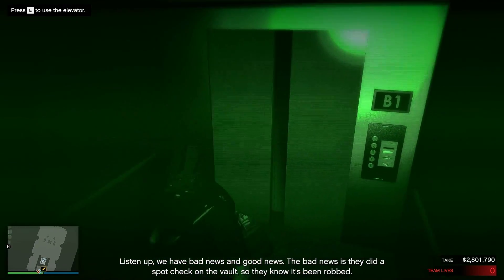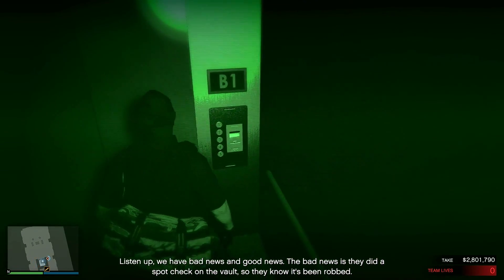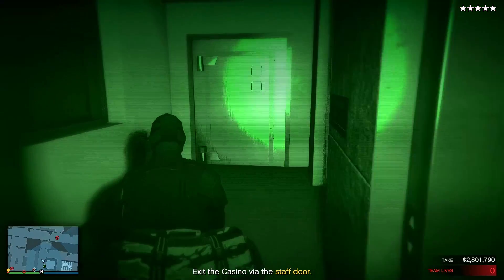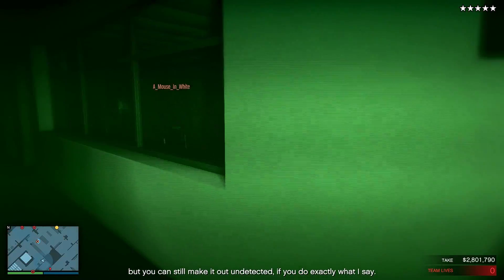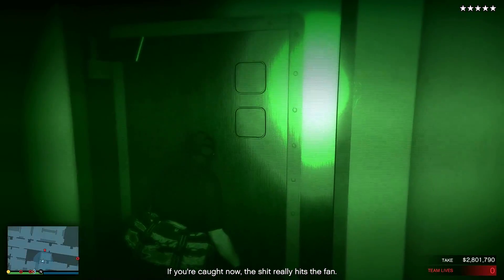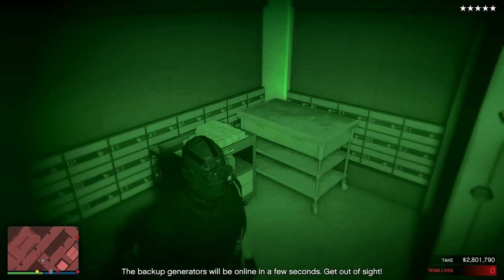Listen up — we have bad news and good news. The bad news is they did a spot check on the vault, so they know it's been robbed. The good news is they have no idea who did it, and the cops are on their way, but you can still make it out undetected if you do exactly what I say. If you're caught now, the ship really hits the van. The backup generators will be online in a few seconds — get out of sight.